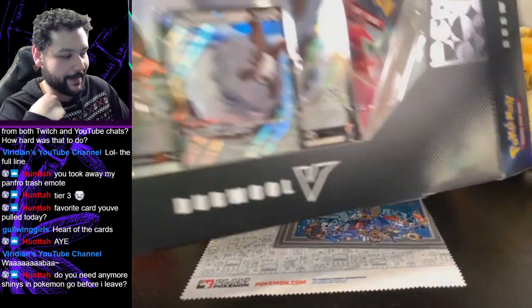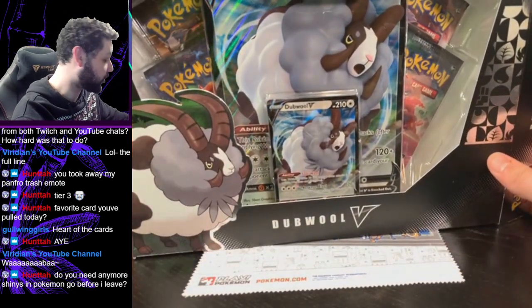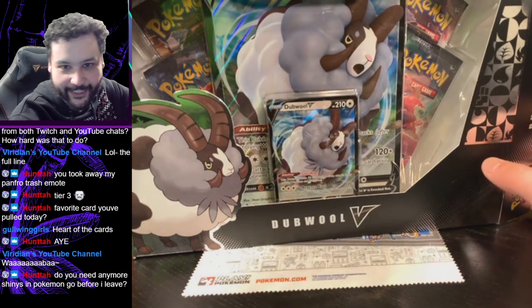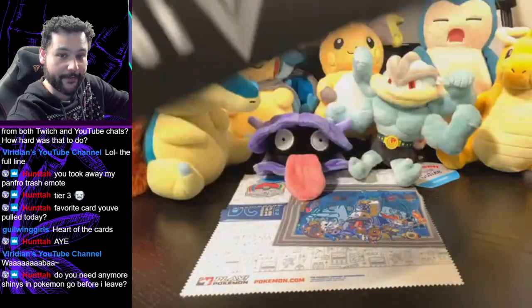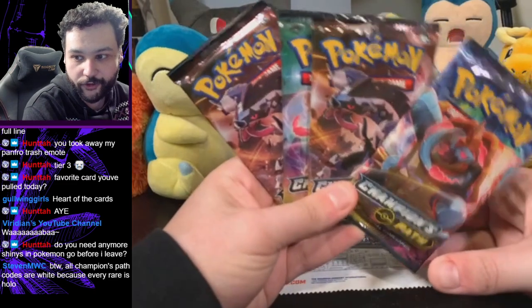What is up everyone, welcome to PanFro Games! We got some Champions Path boxes to open — we're actually opening two. We got a double, we got a Hatterene box, so we're gonna dive right into these boxes. We got eight chances at the Charizard, hoping we can get it. Of course there's two of them, so let's see if we can get it. We're gonna see how double treats us today.